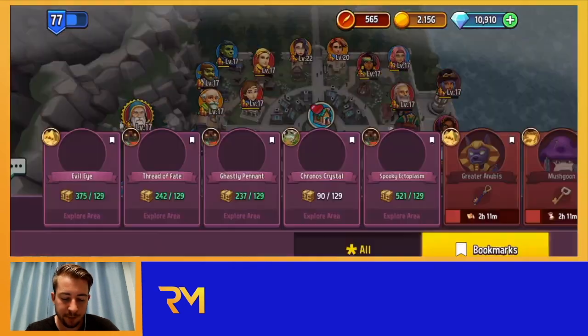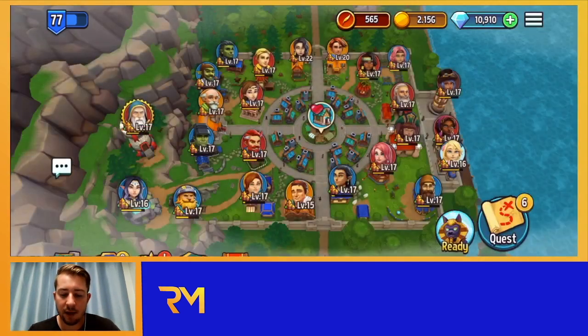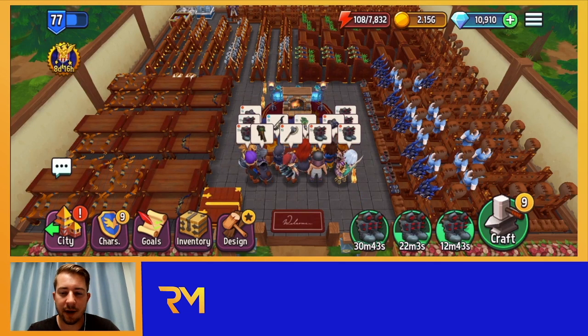The guild event is called Lost City of Gold. It happens once a month for 48 hours — starting Friday night and going until Sunday evening. In the quest screen there will be an additional option for gold bars. There are 10 bosses total; you unlock each by completing a certain number of quests. Each boss gives additional gold bars, and when your guild reaches certain thresholds, rewards are unlocked including ascension shards.